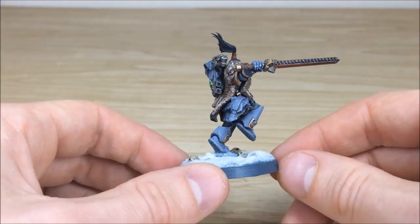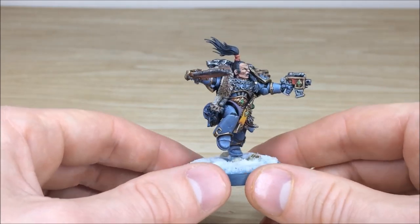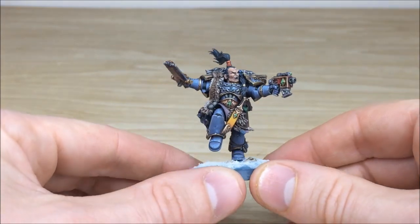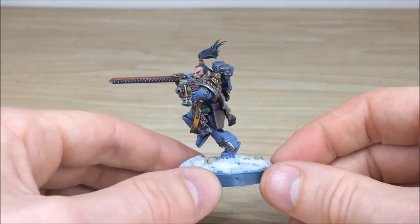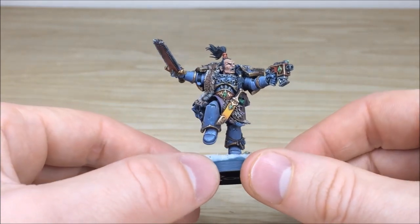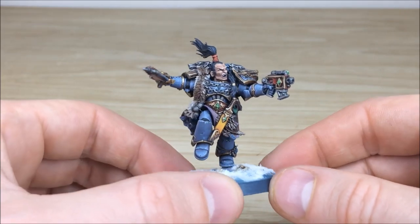He's obviously got a wolf helmet as well, which is something we added just to give him that sort of narrative, which is lovely. We've got his chainsaw there, as you can see, that's been painted in a lovely complementary red. It's to match some artwork which our client sent us — we just wanted to really stick to that as truthfully as possible. You've got a lovely amount of chipping and scratching on the armour, and all the teeth and canines fully picked out and highlighted, the eyes and everything there as well.